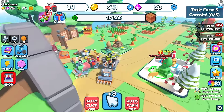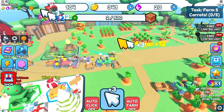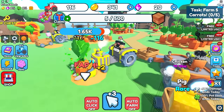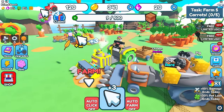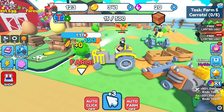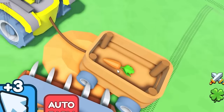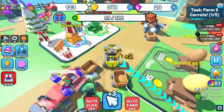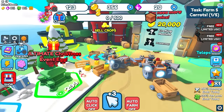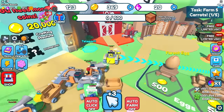Right now I get three per click. If I spam click, my damage goes up really high and we can do tons of damage to this carrot. That gives us 9–10 storage out of 500. I got a carrot, so now I just take all my carrots over to sell for coins.